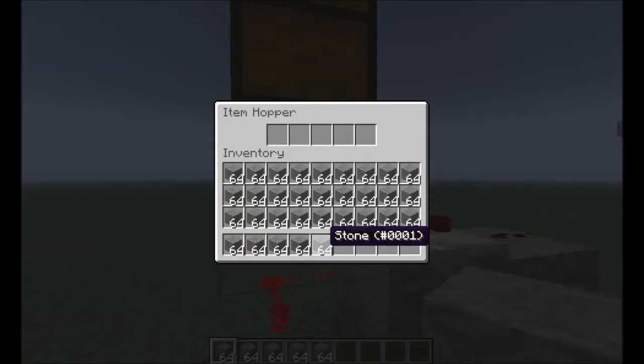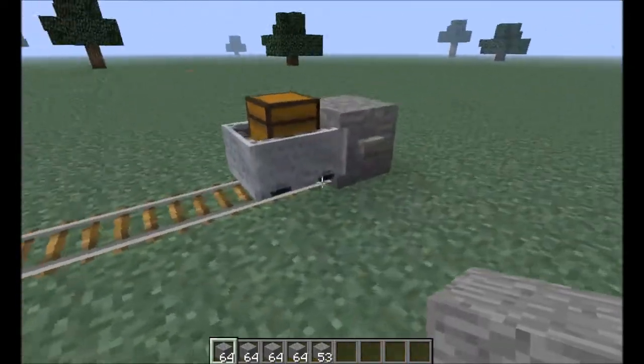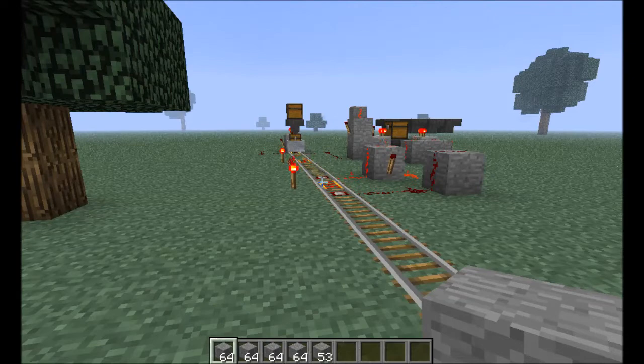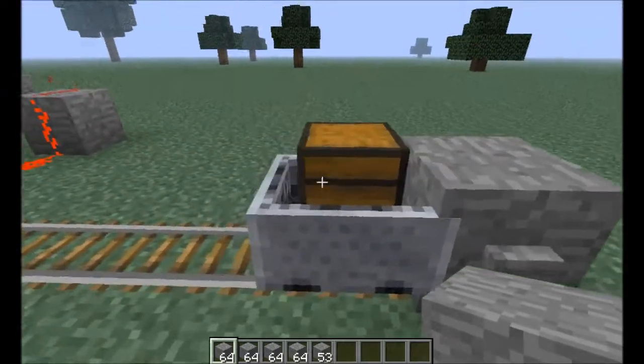First off, we'll test the way that it's supposed to. There's 11 pieces in there, so let's say it was just a small quantity. Nothing in here — we will send this guy off. He'll fill up and then kick back. So small quantities work just fine.